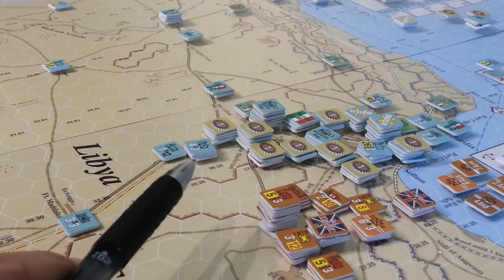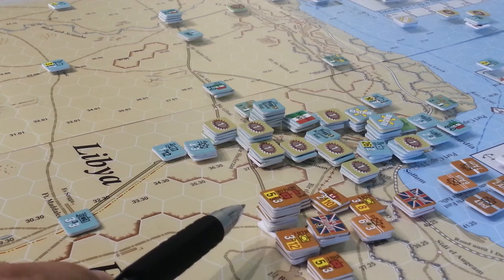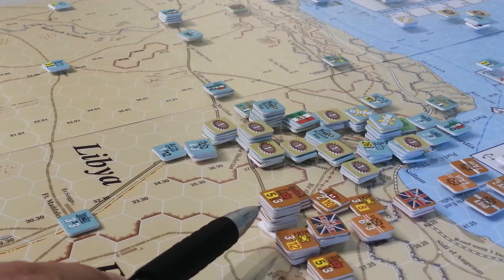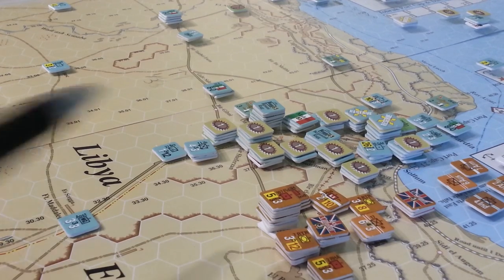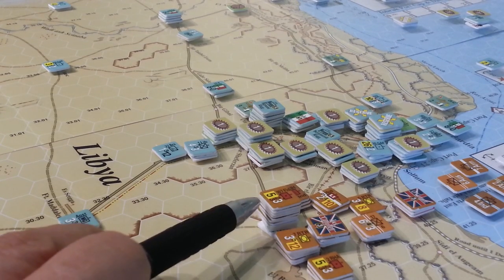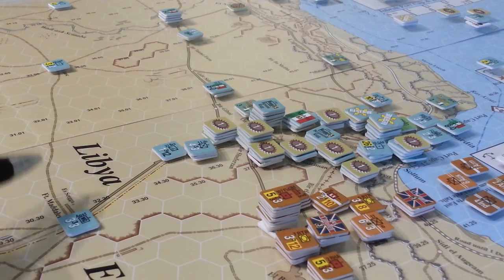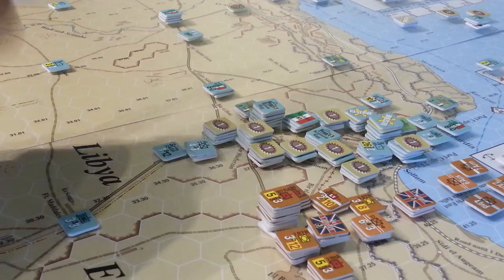If I'm able to do that, it's going to mess up their ability to bring reinforcements in, their ability to ship SPs, and generally cause the Axis a lot of problems. So here's my plan: we've pulled all the forces back out of basically artillery range of the Italians, because every turn the Italians would fire off their artillery and degrade one or more stacks, limiting the effectiveness of our forces.